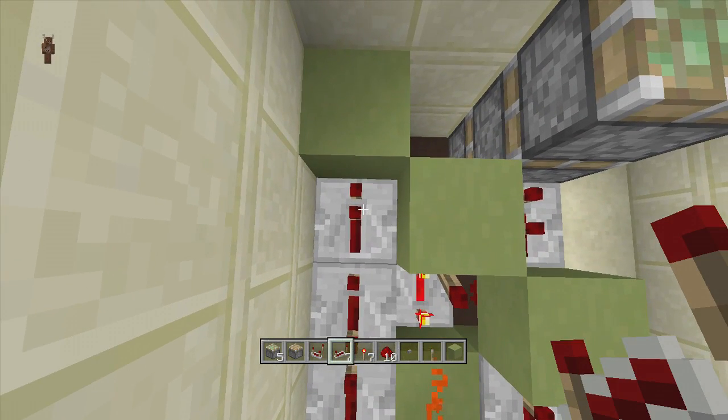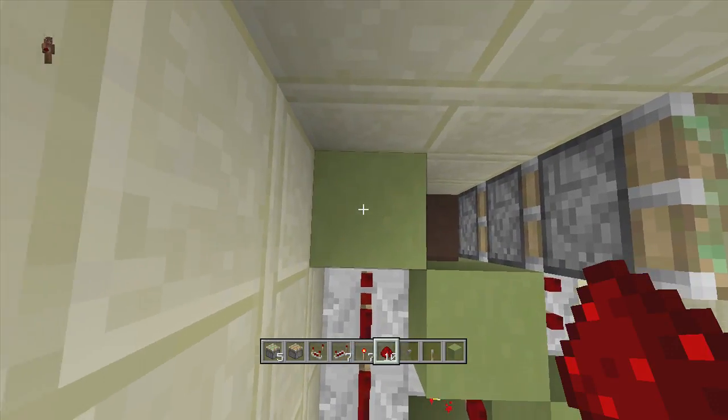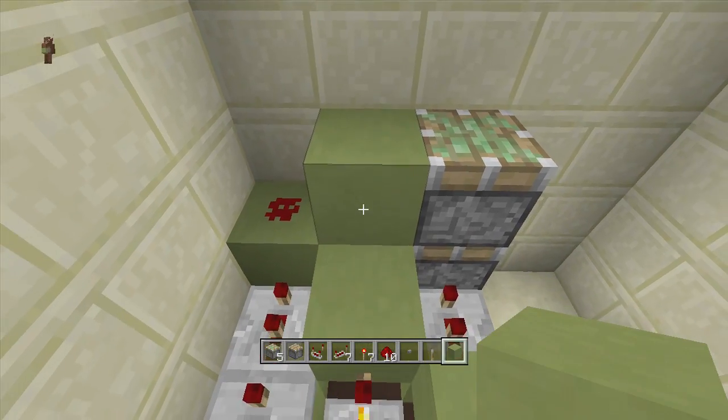The first two repeaters are going to be on four ticks delay and the last one is going to be on two ticks delay. Next, put a piece of redstone dust right in front of it on top of this block like that, and then put a block right to the side of it.